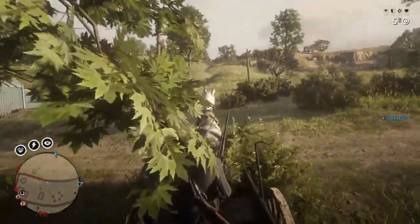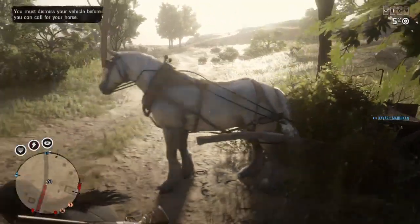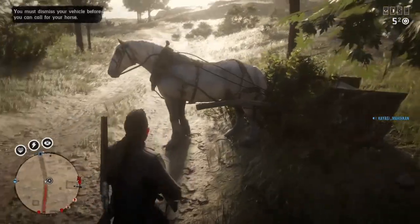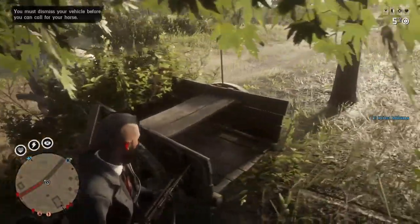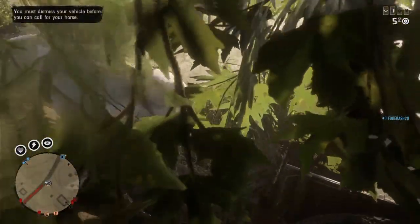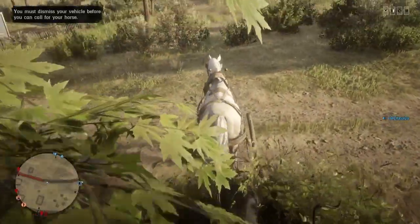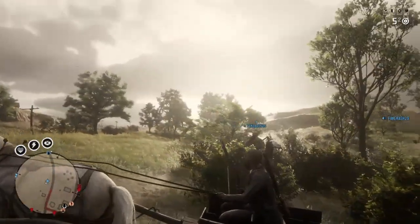It was weird enough that I got in it, and then it really hit me when I got out of it — that it looked like it was a hunting wagon or a bounty wagon. I thought I was just given some random cart. It takes a few minutes for me to check whether I can dismiss the hunting wagon or bounty wagon, but it definitely is not one of those because I could not dismiss it. As you can see, it looks remarkably different from them as well.